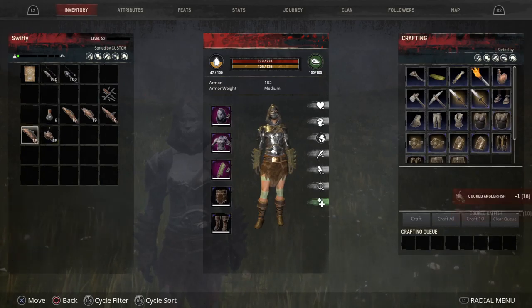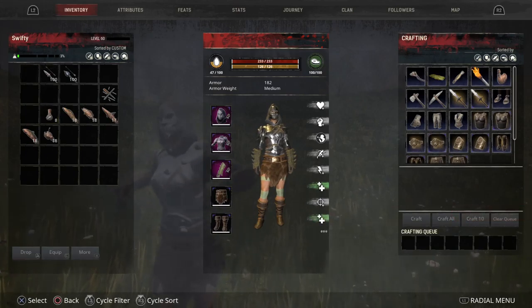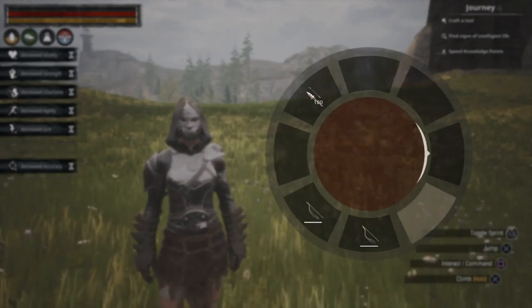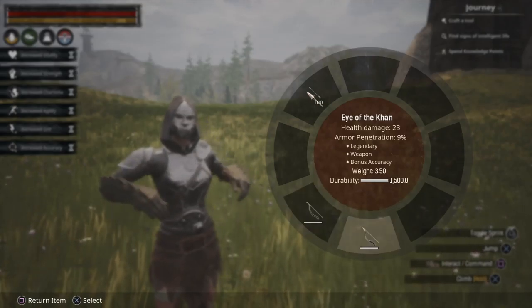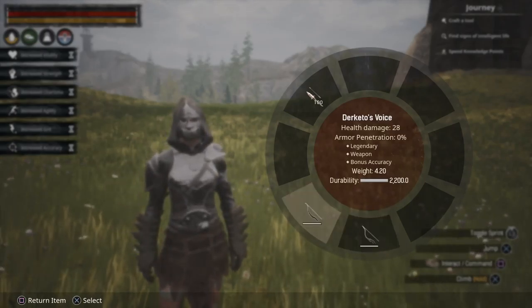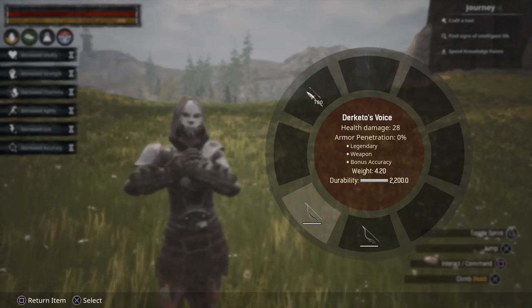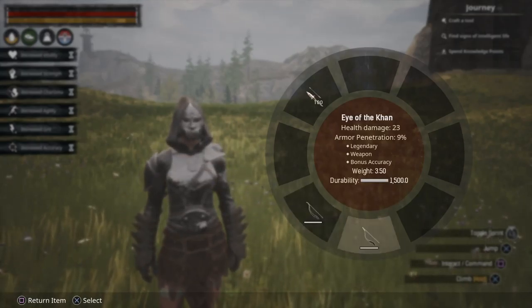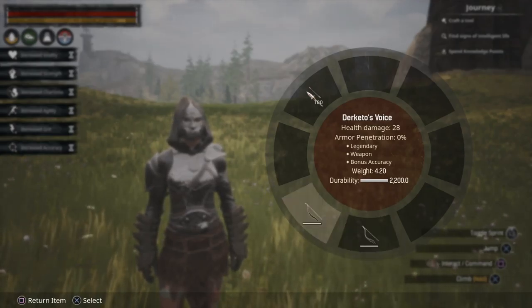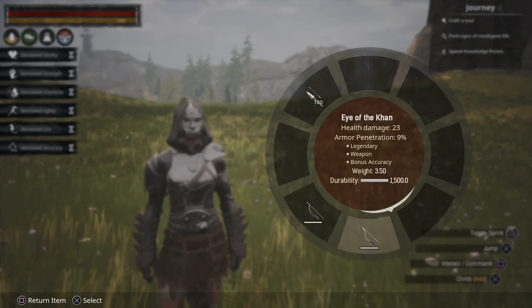You're going to want to fully buff yourself up — reset your stats then buff yourself up. So accuracy potion and warpaint. With this build we're not using the Reach of the Red Mother because that's quite a rare drop, so you're going to be using either Deketo's Voice or the Eye of Karn — anything that's going to give you bonus accuracy while holding it. Deketo's Voice drops inside the War Maker from either the 1st or 3rd room from your left, and the Eye of Karn drops from one of the bosses in the Unnamed City. The Eye of Karn is a little better because it's got the built-in pen, but you work with what you've got.